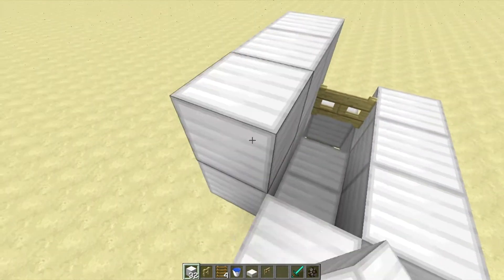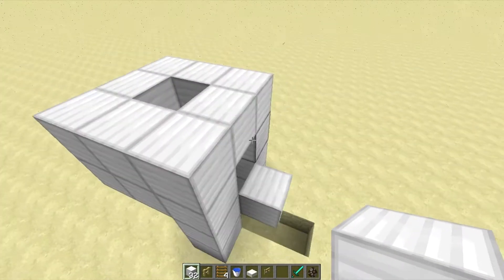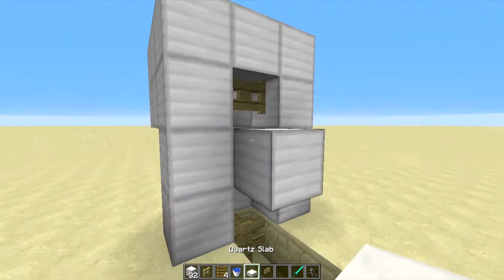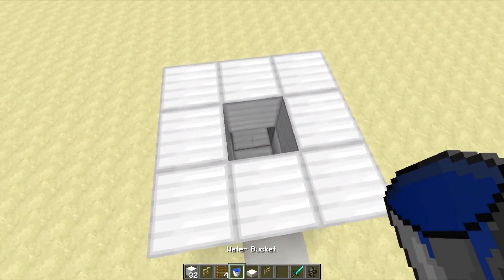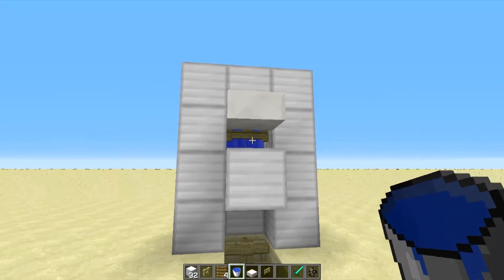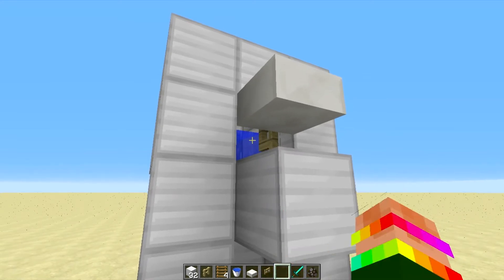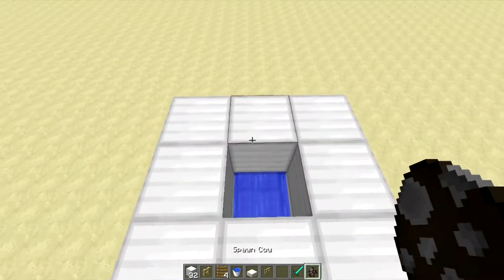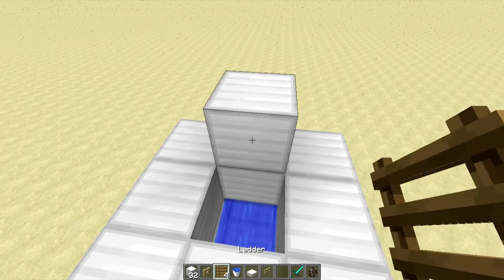It's not barely usable for how low resources it is — it's perfectly usable. Place that there and you're done. These are the resources you'll need to build it. Right here you can see you can open that fence gate and close it, which allows you to get more breeding cows up here if you need them.